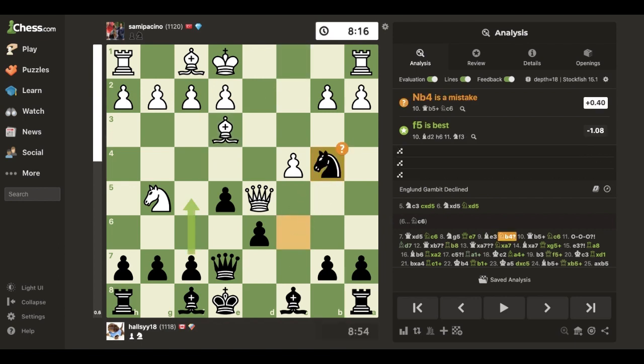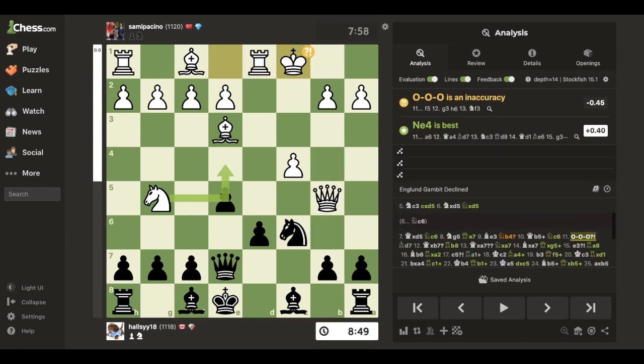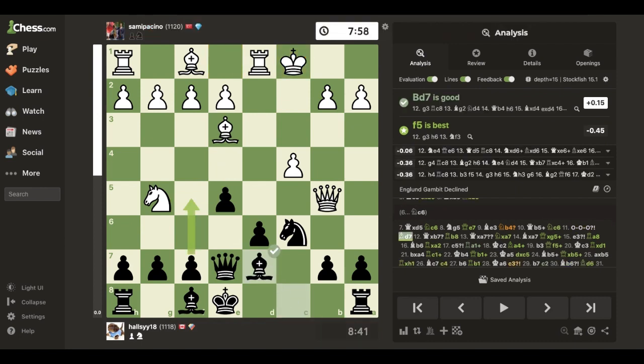I develop, trying to develop - I go knight attacking the queen and threatening a fork, not the best move. They play check and then I have to turn it back and they castle queenside. Check... I break the pin.